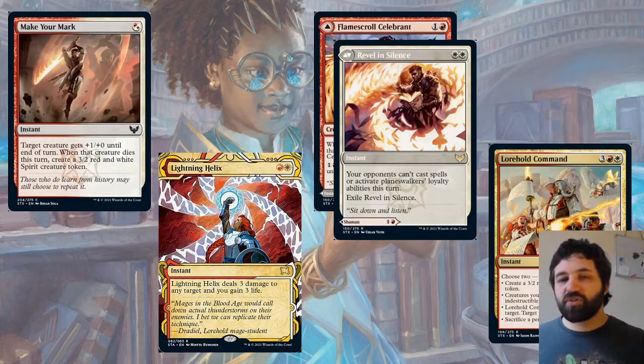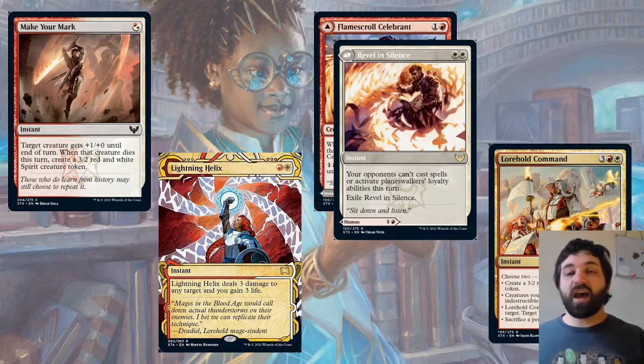The last Lorehold card is Lorehold Command — choose two from: create a 3/2 red and white Spirit creature token; creatures you control get +1/+0 and gain indestructible until end of turn; deal three damage to any target; target player gains three life; target player sacrifices a permanent then draws two cards. These commands have a lot of versatility — choosing two of these four quite different effects makes it difficult to play around. That said, if your opponent has five mana open, you don't really know what to play around anyway, and it does have to be in the Lorehold or Boros colors.